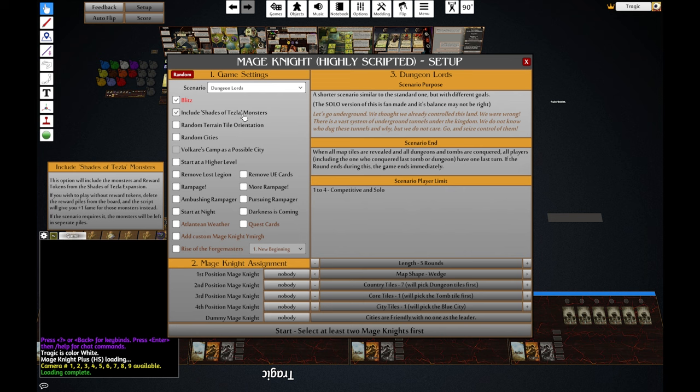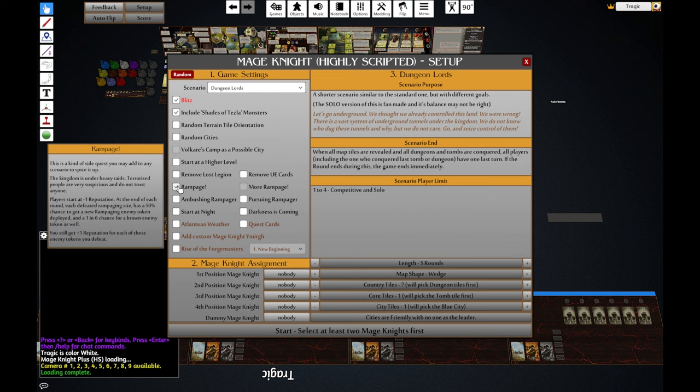I assume that also includes the rewards... there's a little help thing popped up. Yeah, it includes the reward piles as well. Won't use random tile orientation, won't use random cities, start high level — no. Rampage. So basically what Rampage means is that any sight, once you defeat an Orc, you've got a 50% chance to have that sight come back to life. This is really good for leveling up fast, because there's a lot of weak enemies in green.